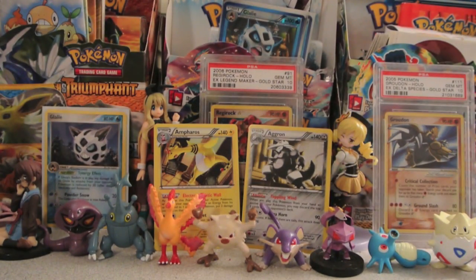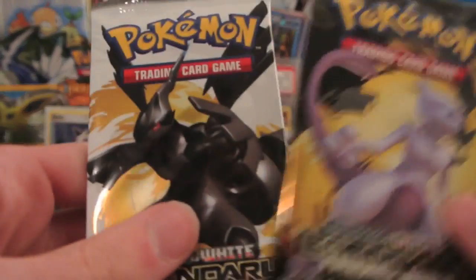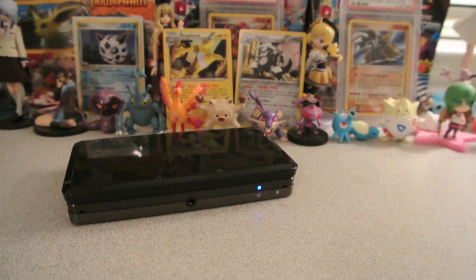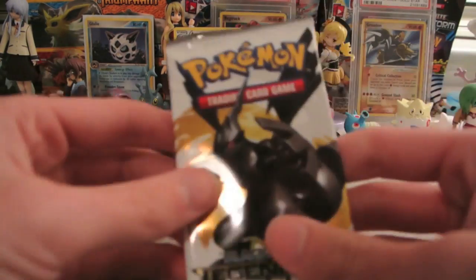And we have two packs now — we have a Zekrom and a Mewtwo pack. Let's go with the Zekrom pack first. This set has a really good EX ratio, so let's see if we can pull one out of these two packs.